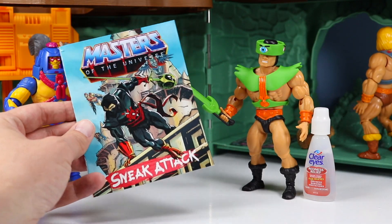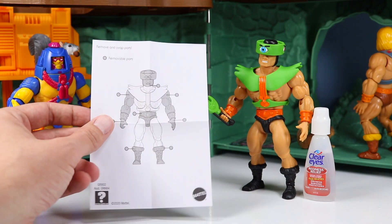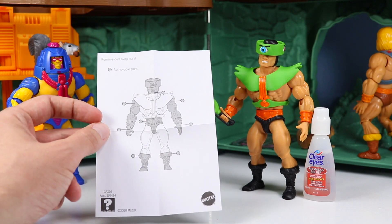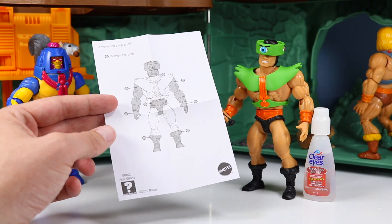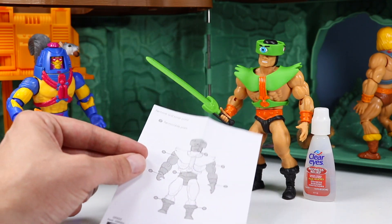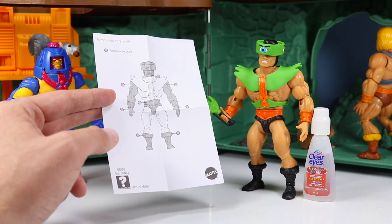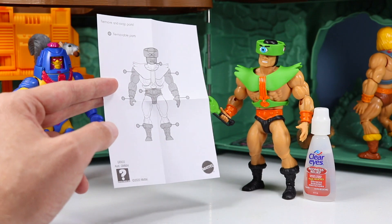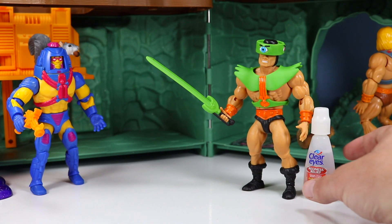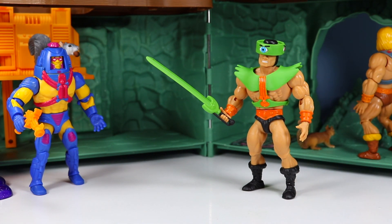Tri-Clops comes with a Sneak Attack comic book featuring Ninjor. Inside, Tri-Clops has a removable parts system — arms will pop off, torso will pop off, and the feet will pop off pretty easily in play, then you can just place them back together. That happened to us when we were playing outside on a warm day; the heat really softened up the plastic. Interesting how that is noted in the pack this time.